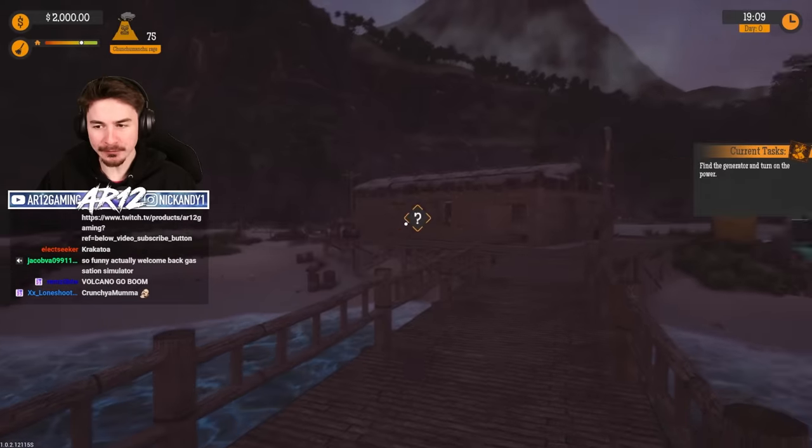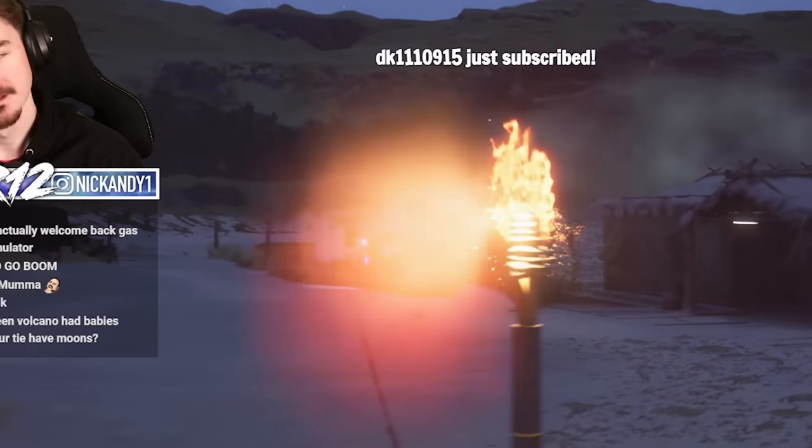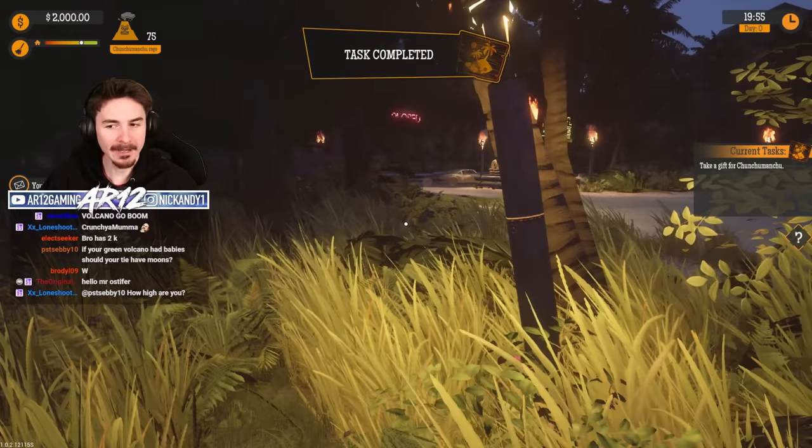Mission one: we've got to find the generator and turn on the power. Oh, this looks like a generator. Yoink. Power. I don't understand how those required power, but all right, beautiful.